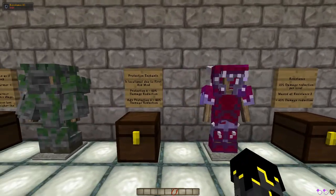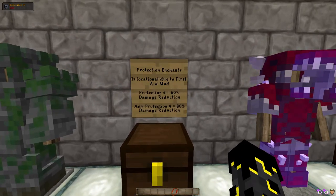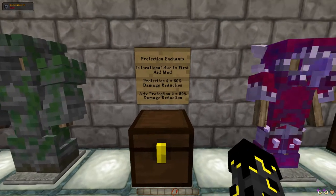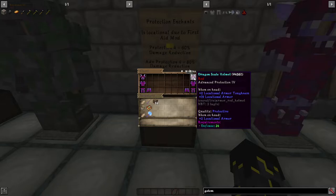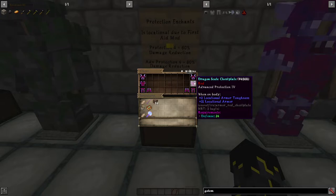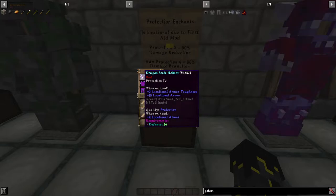What's left will now go on to our protection enchantments. Due to the first aid mod, this is locational — and that counts for armor as well as the protection enchantments. Protection 4 gives you 60% damage reduction. Advanced Protection 4 gives you 80% damage reduction, and that is locational. So the main pieces you want to focus on are your head and your chest — those being the two fatal locations. Whatever is left of the 100 damage after resistance, if it was a headshot, gets reduced by the advanced protection on your head — 80% with Advanced Protection 4, or 60% with normal Protection 4.